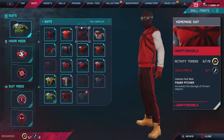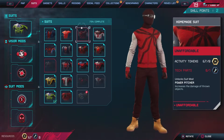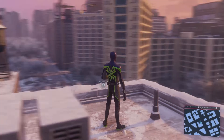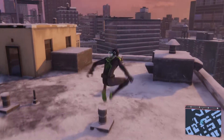Look at which suit you want. For example, this Homemade Suit — I have a lot of activity tokens but I need tech parts. You're probably wondering how do you get tech parts, so I'm going to be showing you how. The fast way to get tech parts is to go to your map.